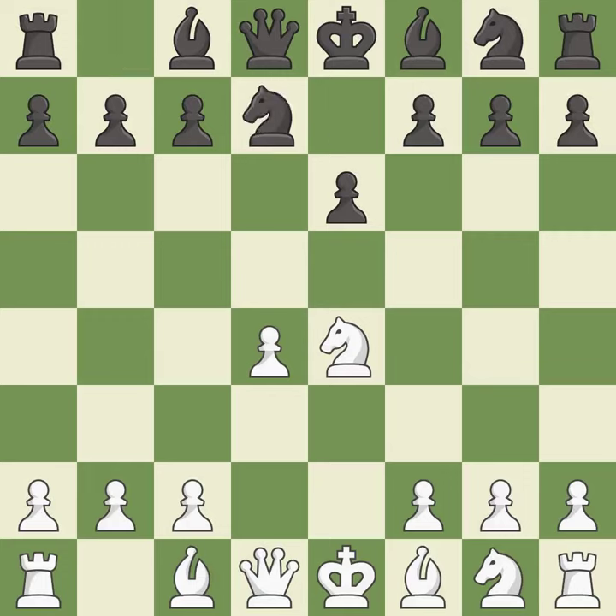Nd7 develops the knight toward the center and prepares to play Ngf6. If white captures the knight on f6, then black can recapture with the knight on d7.